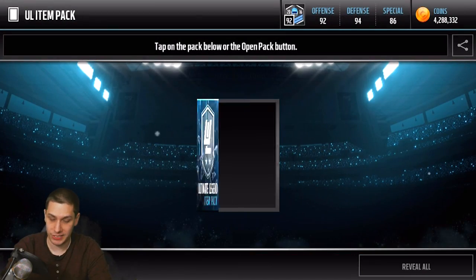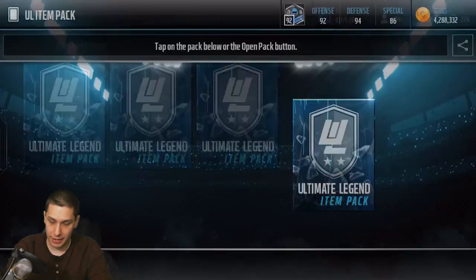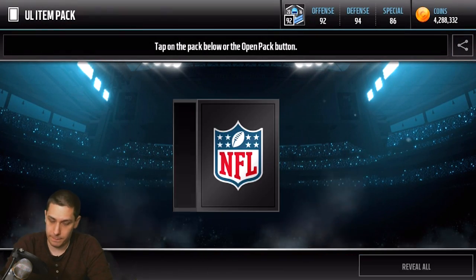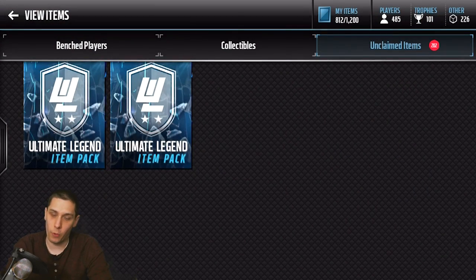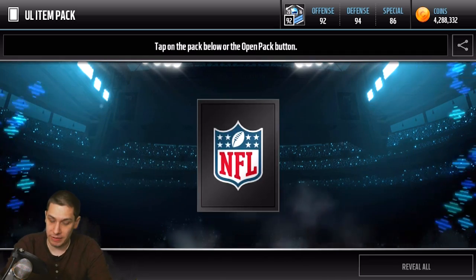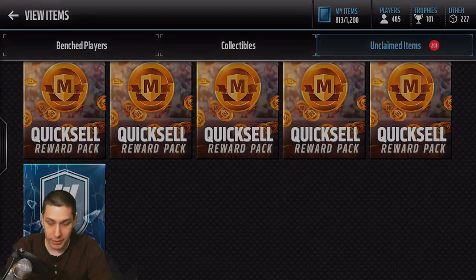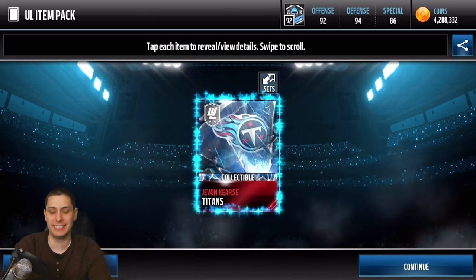Another Amon Green, so at least most of these are collectibles, which do go for a little bit more than the 84 overall golds usually. Two more of these packs, guys, and then we will wrap up the video by checking out what Pat Pete is going for. Hopefully we can clutch this out with a year collectible in the very end. No. Damn.